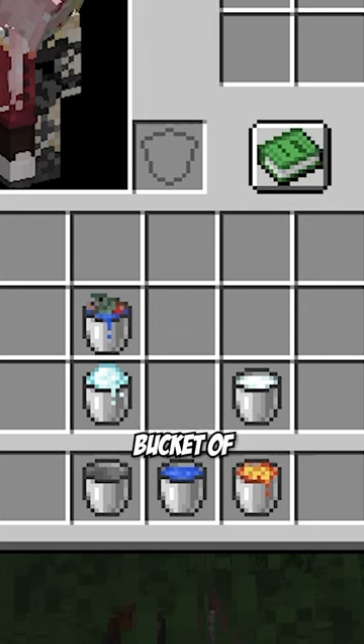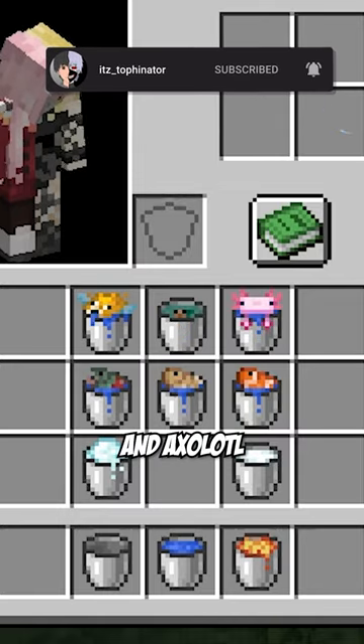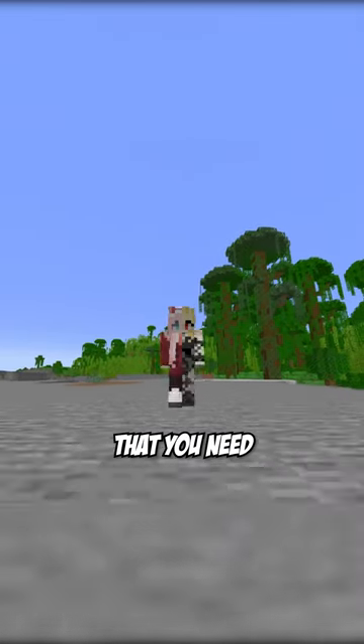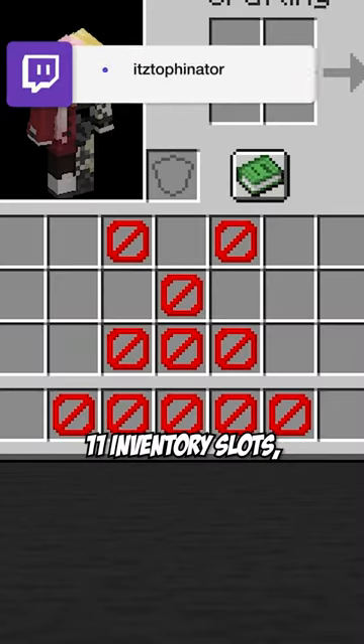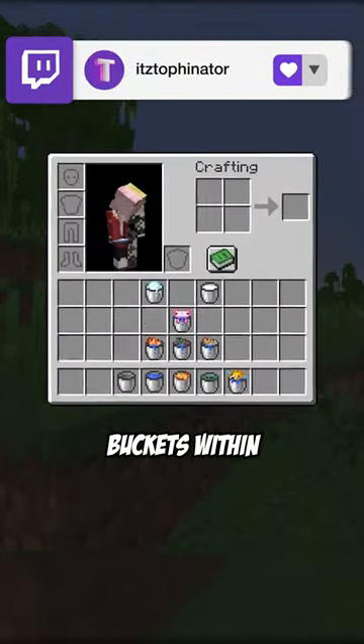But no, there is also a bucket of salmon, cod, tropical fish, pufferfish, tadpole, and axolotl, which brings the total count to 11. It's insane that you need 33 iron ingots, 11 inventory slots, and a lot of water to get all the different buckets within the game.